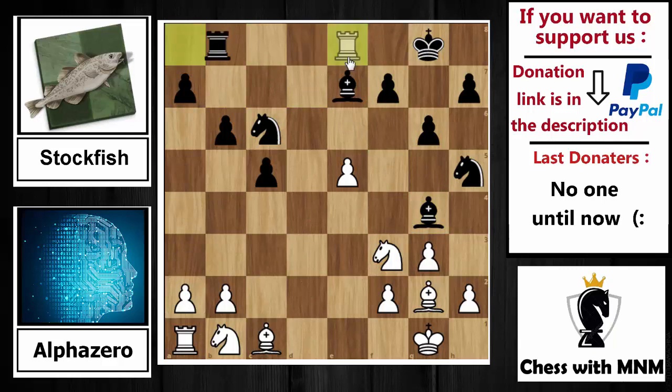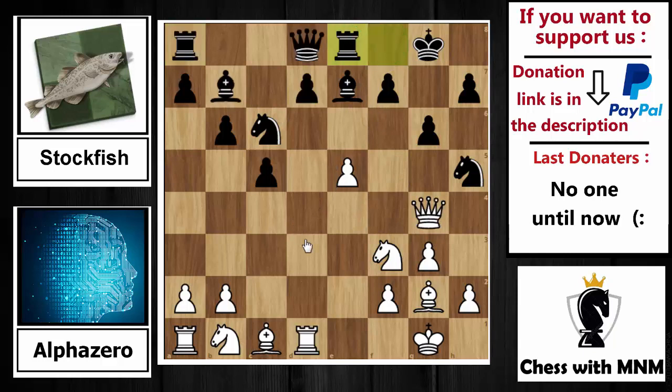If you exchange the rooks, materially both engines are equal, but this piece is sleeping on the back rank while Black's pieces are so active. The knight is not that active, but the bishop and rook are putting pressure on the e5 square when this bishop moves away. Also, Black has the bishop pair advantage, giving Black a nice advantage in this position. For that reason, after rook to e8, AlphaZero says: I will not capture on d7, I will play knight to c3, developing the knight and preparing knight to d5 or knight to e4 to bring it into the attack on the king.